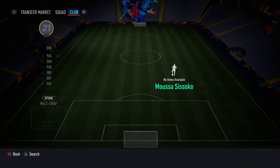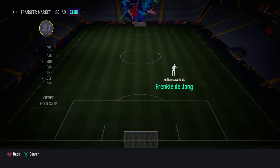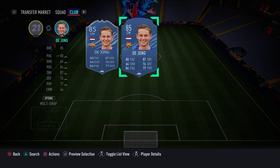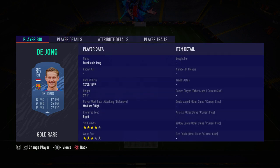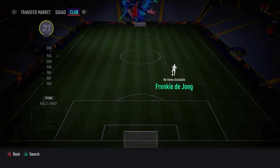In the left CDM position we have Dutchman Frenkie de Jong. I really like him because he's so good on the ball — agile, solid defensively, and good going forward with great ball control, composure, dribbling, and passing. He's not just a defensive player; he's also a good creator. He also has four-star skill moves, making him a fantastic all-round midfielder.